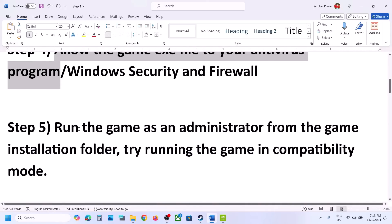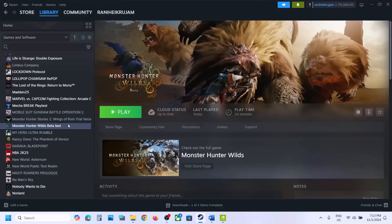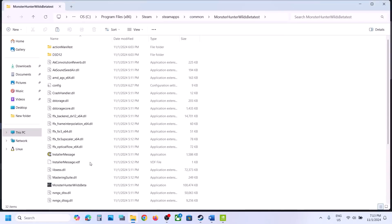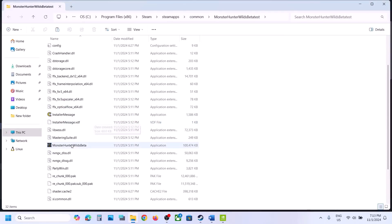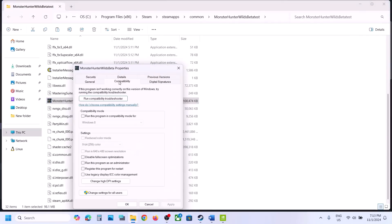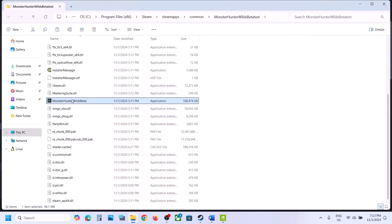The next step is to run the game as an administrator from the game installation folder. Right-click on the game, select Manage, click on Browse Local Files, and find the game exe file. Right-click on the game exe file, select Properties, go to the Compatibility tab, and put a check on the box which says Run This Program as an Administrator. Hit Apply and click OK, then double-click to launch the game.